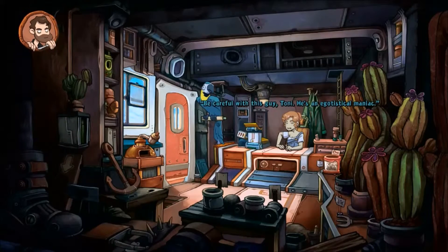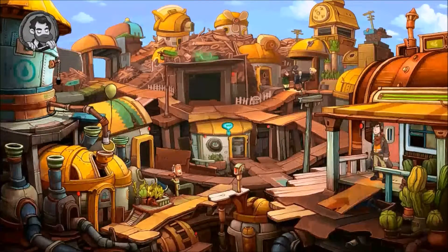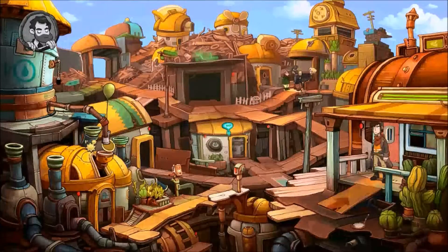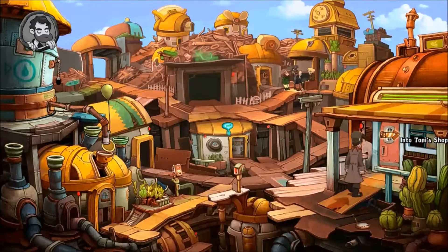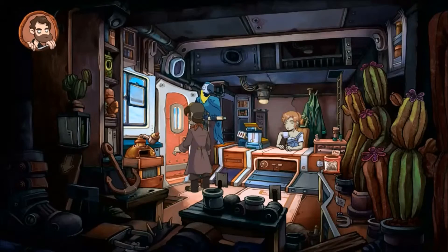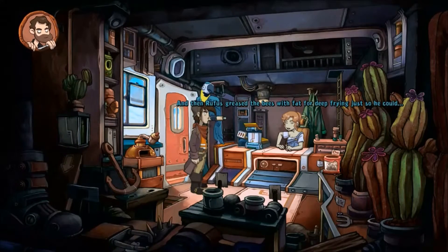Egotistical maniac? Just you wait till you see him in action - just the other week he filled the cemetery's lawnmower with Cool Whip. Maniac! Poor bird. It won't be long before he starts pining for toxic mind fumes again. And that helped me how? So will I get kicked out every time I try to go in? And then Rufus greased the bees with fat for deep frying just so he could - wait a second, here he is again. Let's talk later, okay? I don't want him hanging around here without supervision.